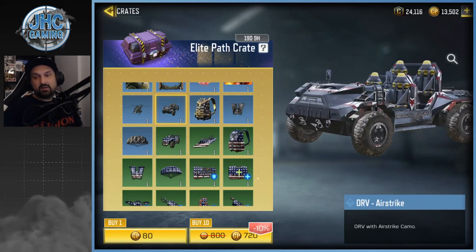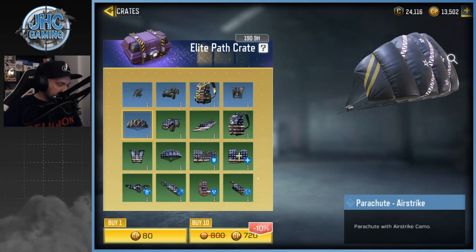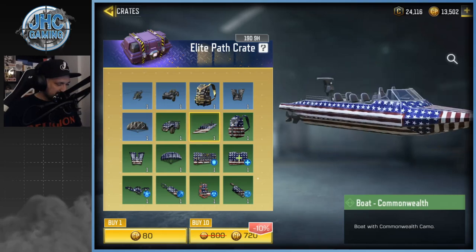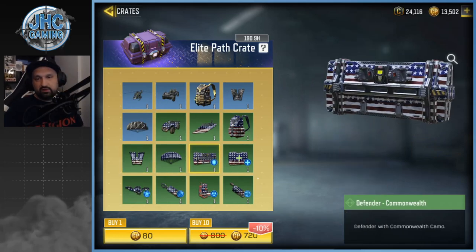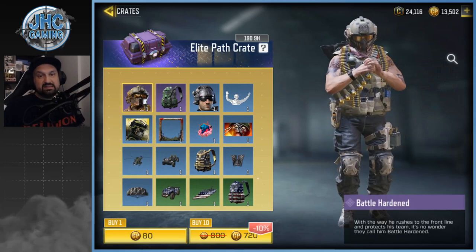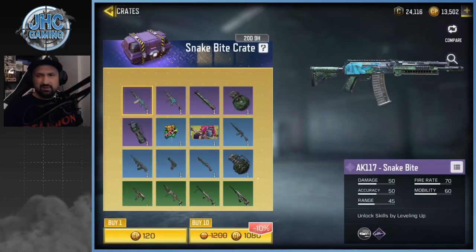We got ORV, parachute, wingsuit, airstrike — all the same stuff. Then the uncommons — not a super big fan. The Commonwealth skin, the Bolt, the ATV, and then all the operators for battle royale. That crate overall is better than average, I would say. Some very cool stuff in there — would really like to get the battle hardened skin today.